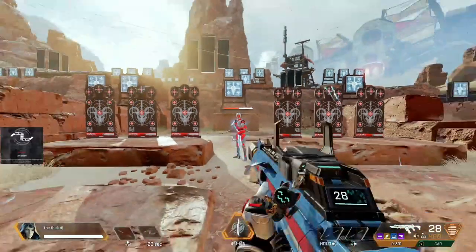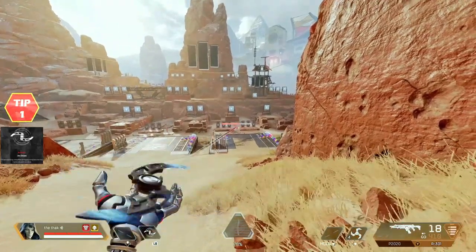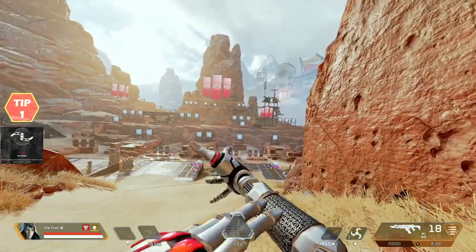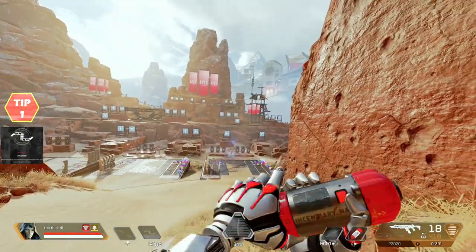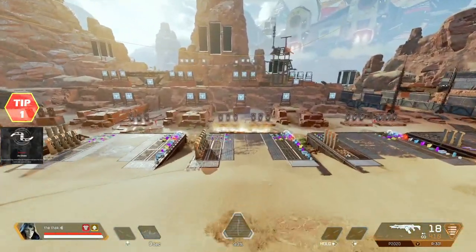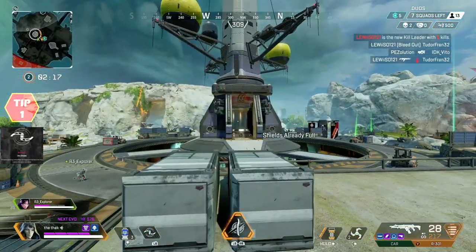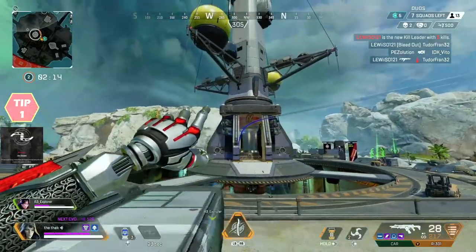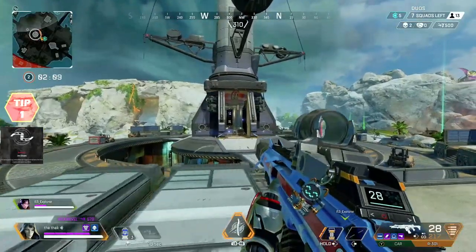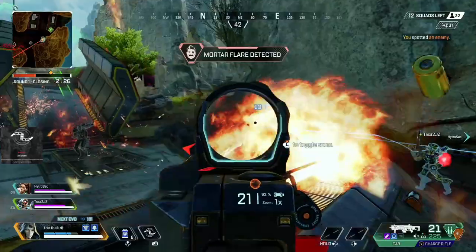Tip 1: The projectile speed of the snare is slower than other throwables, so always throw the snare first, and then spam grenades and thermites like you would with a Horizon ult. If an enemy gets trapped, they can't move far so you've got a good chance of hitting those nades. Because the snare moves slower, you want to throw that first, so by the time it gets there and catches the enemy, your nades will be able to land and actually hit. For arc stars, I suggest waiting a little bit until the enemy is actually trapped, because this can actually help you get a stick.